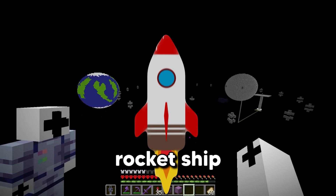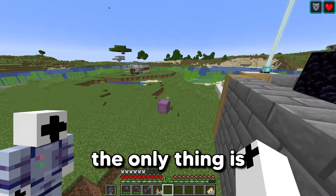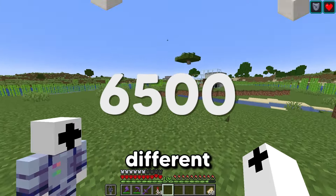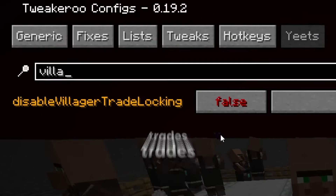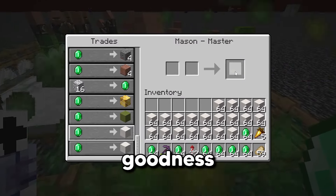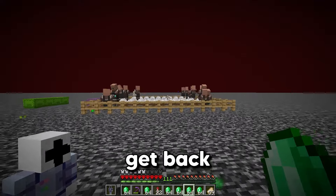To actually get to space, you need a rocket ship, and I don't have one, so we're going to have to build that next. We need over 10,000 different types of quartz blocks. We have two ways of doing this — either mine all the quartz by hand, or use villagers where each quartz block only costs one emerald. We still have loads of leftover emeralds from my last video, and using a mod called Tweakeroo, we can make it so villagers' trades never lock. Look how much XP I have — it's crazy.